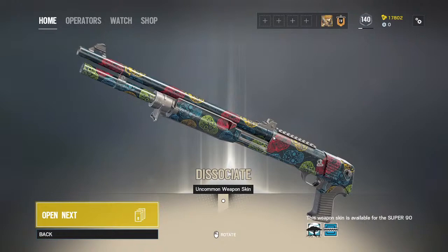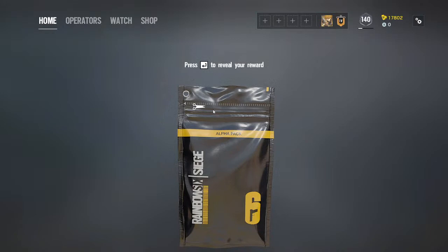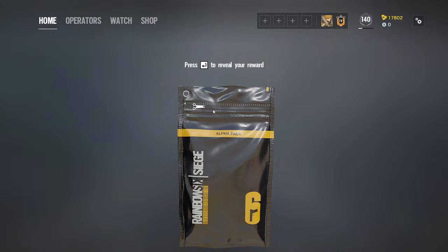This is an uncommon dissociate weapon — it's a shotgun. Next, a charm — a yellow glow stick. Is it the UV stick they use in Korea to treat COVID? It looks like that. I think that's all. This is the last one — the 51st pack, and it's the yellow glow stick charm.